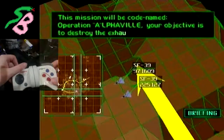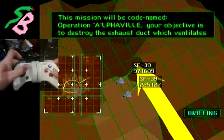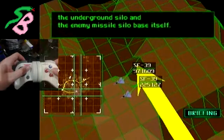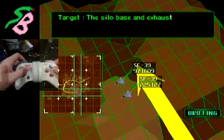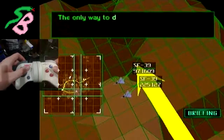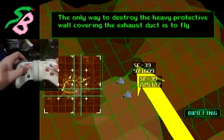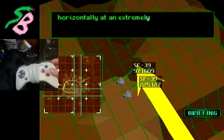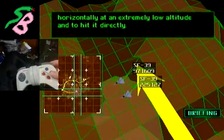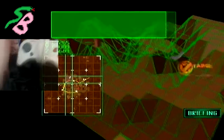This mission will be codenamed Operation Alphaville. Your objective is to destroy the exhaust duct which ventilates the underground silo and the enemy missile silo base itself. Target: the silo base and exhaust duct. The only way to destroy the heavy protective wall covering the exhaust duct is to fly horizontally at an extremely low altitude and to hit it directly. Remember, keep it low and good luck. Keep it low.